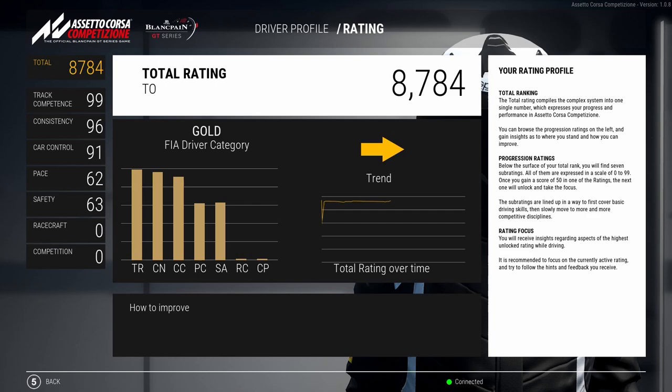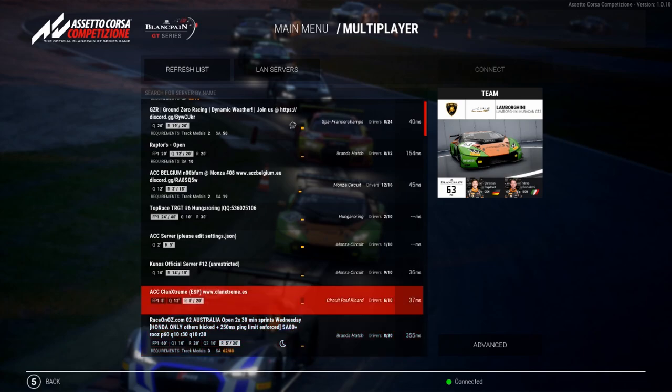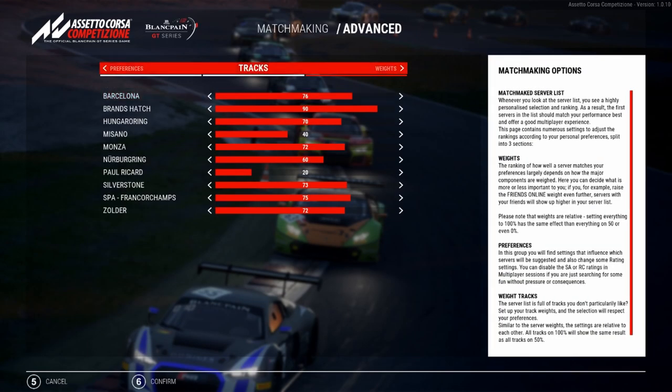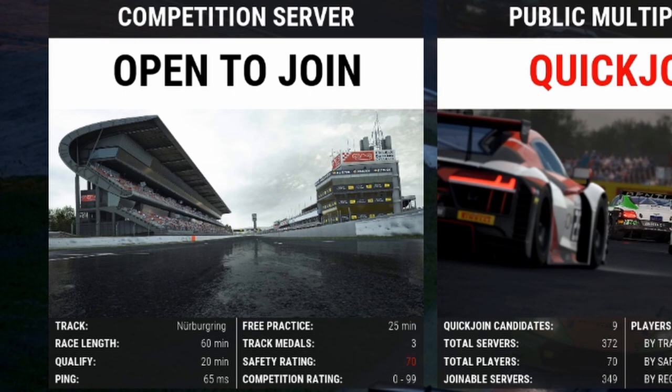Assetto Corsa Competizione on the other side has more separate ratings: car control, safety rating, racecraft, pace, consistency, and a few more, but it doesn't use them to their fullest potential. Additionally, the matchmaking is also not the greatest, since it is essentially just a server browser, which was the default option for multiplayer games in the 2000s, where you can press a button and the game automatically joins you on a fitting server. Of course there are some filters, but they are rather useless. There are also the so-called competition servers, which promise clean and competitive racing, but since the races there are about an hour long and the limitation regarding safety rating is quite high, not many people are even able to join them.